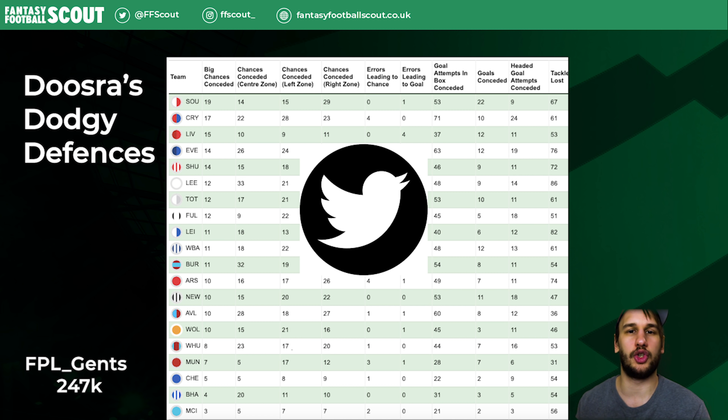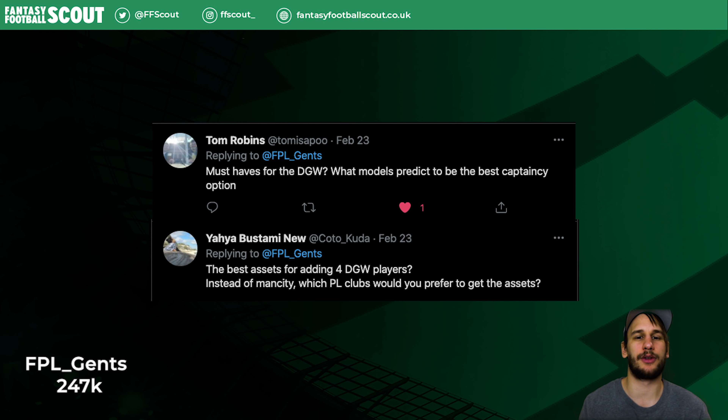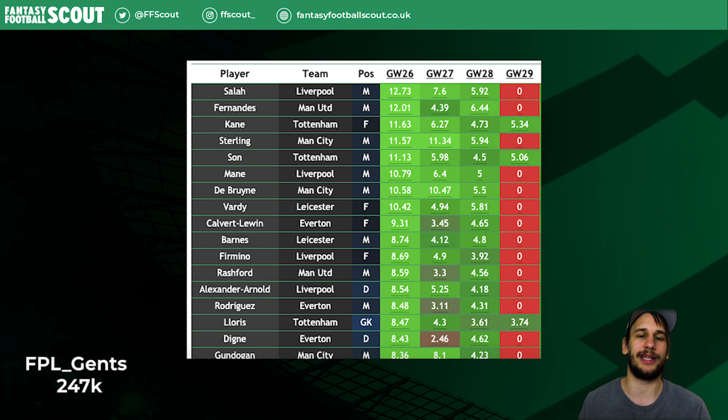Now let's go through your Twitter questions. Both Tomisapo and Kotokuda ask which assets to own for the double gameweek and whether there are any must-haves. I think there are many great options but no standout captain, and there's no great asset with two easy fixtures in my opinion. Checking the projection table sorted on Gameweek 26, Salah is at the top, then Bruno and Kane — all very close and extremely tough to call. Don't overthink it; go with the one you see as having the highest upside, because they are all equally likely to blank. Bruno has the most double-digit hauls alongside Son, which is an argument for them having the highest upside.